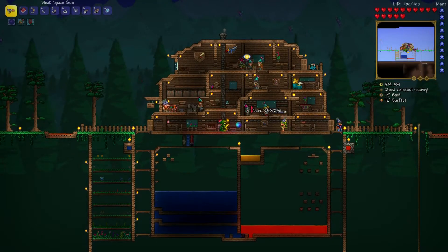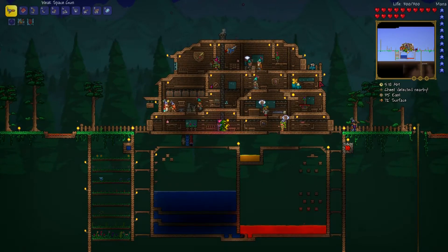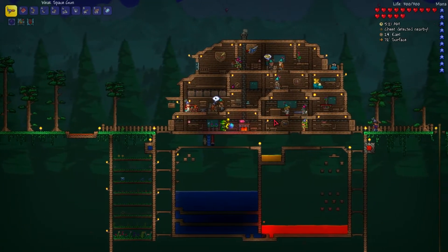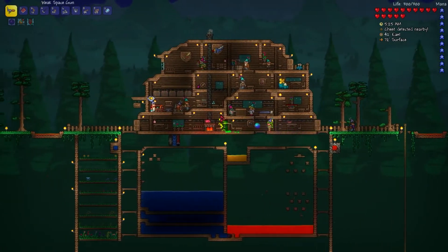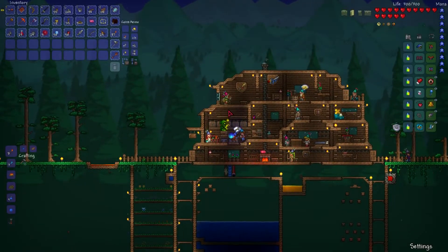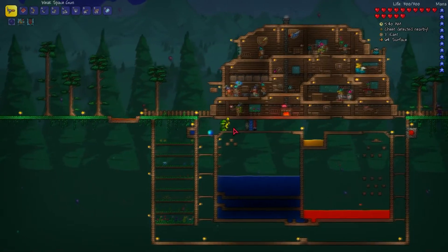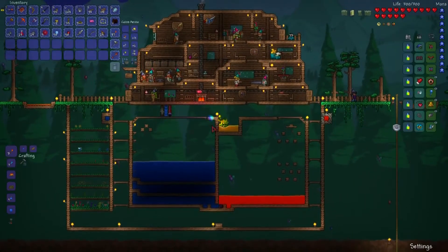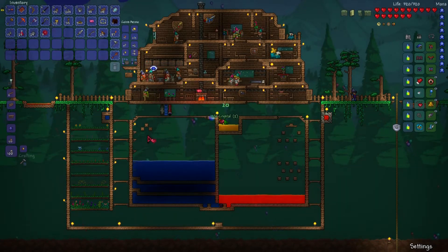Hello, this is Vincent and welcome back to episode 7 of our Terraria Skyblock series. We're having a party today — everyone's super excited about it. I'd like to start out today with getting one last upgrade to our accessories, then make some more life crystals. I also want to see if we can find the Tavern Keep today and do the Old One's Army, which I haven't actually done yet.